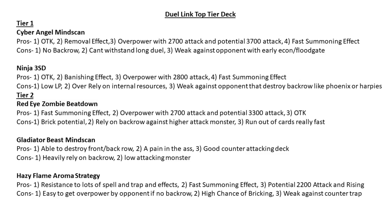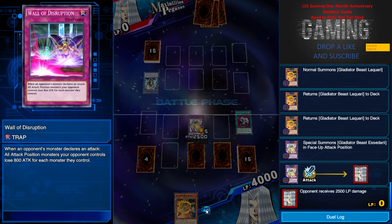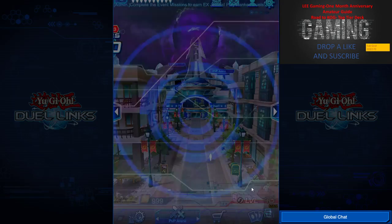He ends his turn and I special summon for the win — I still have 4000 life points, easy. The pros and cons of Gladiator Beast Mind Scan: pros — able to destroy front and back row by Murmillo and Bestiari, a real pain to face. I've been facing a lot of GB decks on the ladder and it is a pain. It's a good counter-attack deck — if you like counter-attack play, this deck suits you perfectly. The cons: heavily relies on backrow. If you brick and start with all monsters, you basically lose unless the opponent bricks too. Because of its low attack monsters you need your backrow for defense and counter-attacks.